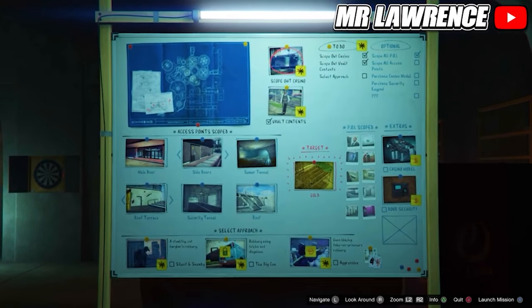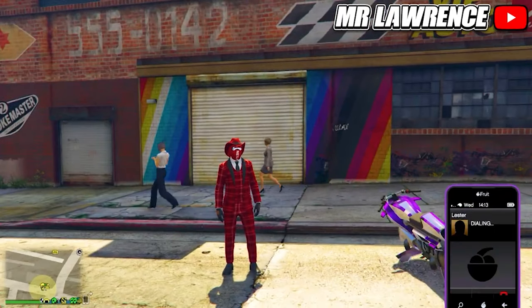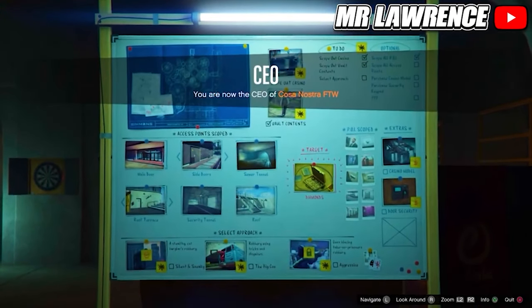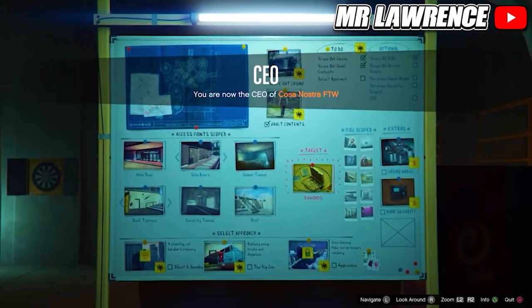For me it changed to gold, but I don't want that either. So I exit my arcade, call Lester, and cancel the Diamond Casino Heist once again. Then go back inside your arcade and start the vault content mission again. Pretty much repeat these steps until you get the diamonds. This time I got the diamonds — so that's how you can get them. I'll catch you in the next one, bye bye.